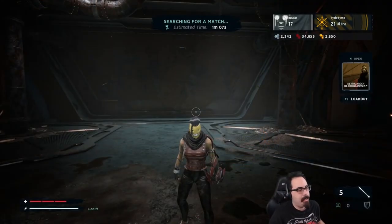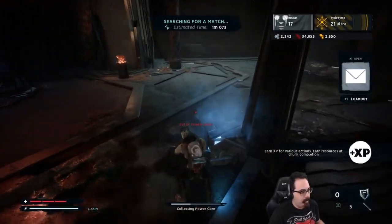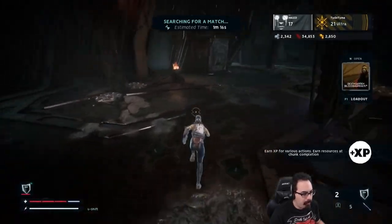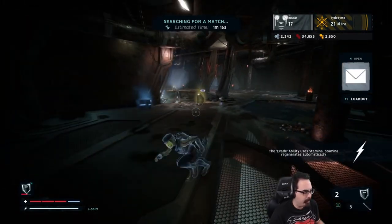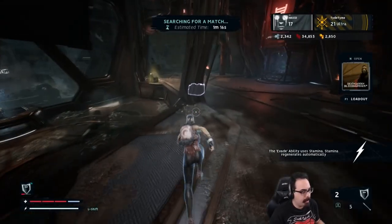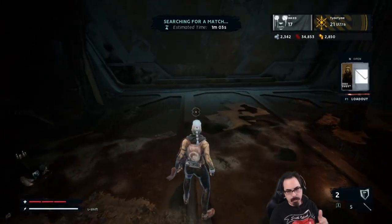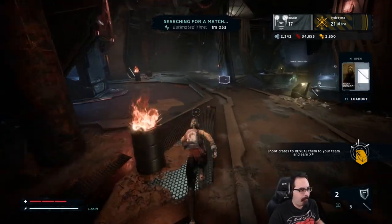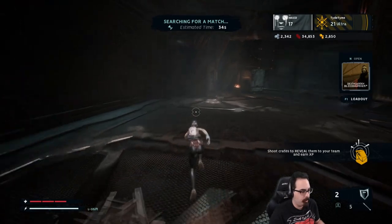Hello everybody, welcome to this amazing game of Death Guard. Today we're playing Inked using the shield ability, which is one of the least useful powers — it's just outclassed by everything else. The reason I'm going to use it is because it does have use even though it is outclassed. For example, if you try to run a team of all healers, the heals don't stack very well on top of each other, but shields do, and you can shield someone at full health. You can do a lot to help somebody with how long the shield does last.